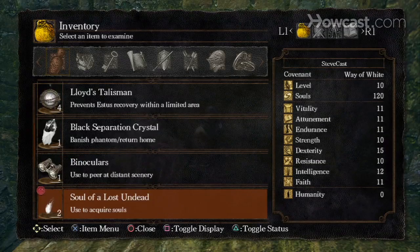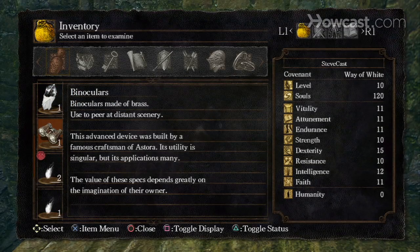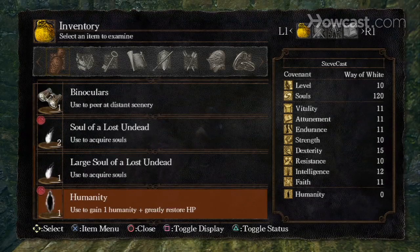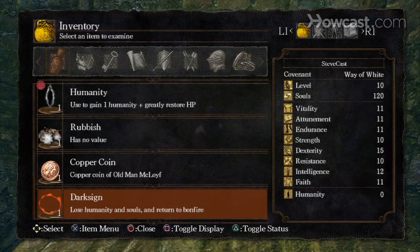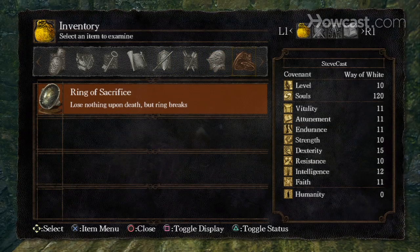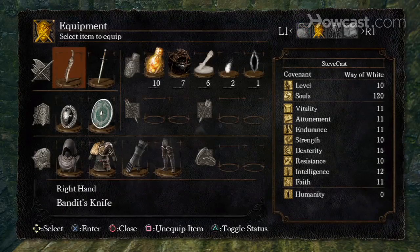Ring of Sacrifice — let's see what that does since I worked so hard to get over here. You can use binoculars as binoculars, that's cool. Ring of Sacrifice: lose nothing upon death but the ring breaks. I like it, that'll be useful — I'll hang on to that.